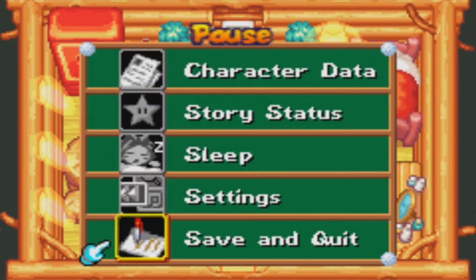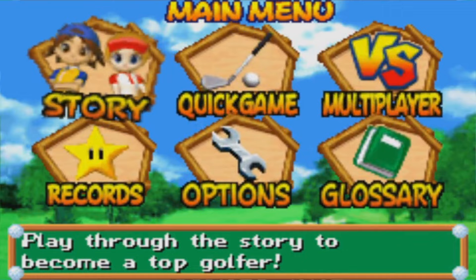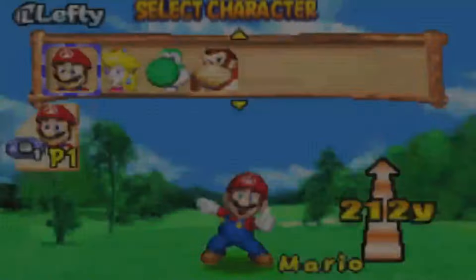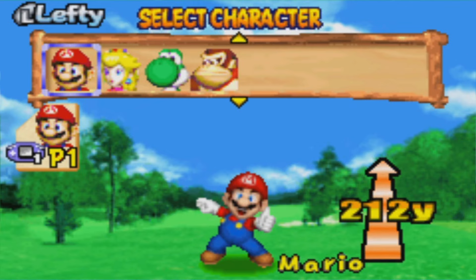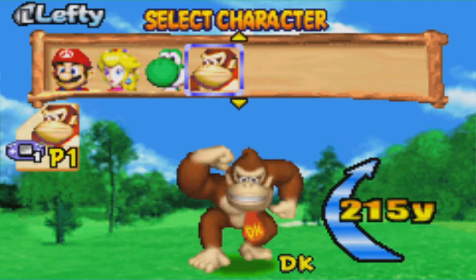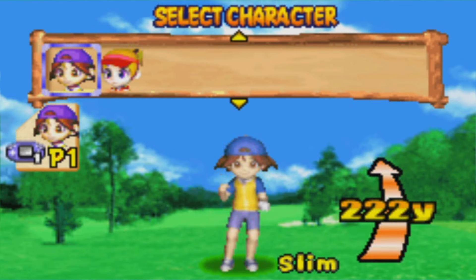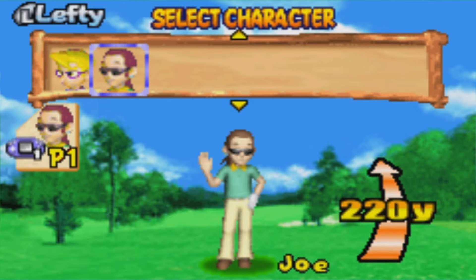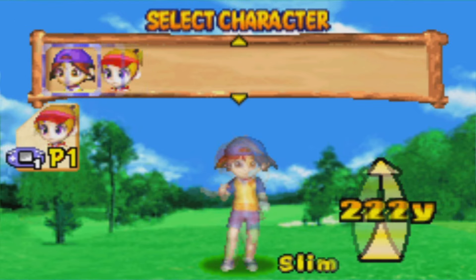I just want to very quickly show this off. I'm going to save the data and leave. If you go to Quick Game, essentially this is where you can play free mode — just play any of the games in this title. You can actually play as these four Mario characters, your two characters, or the other characters you can unlock. They actually have their own stats too, which is kind of neat.